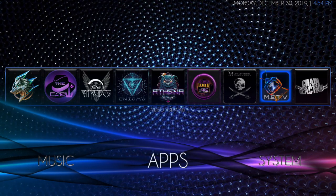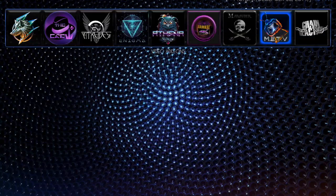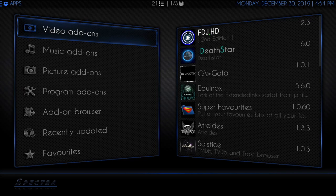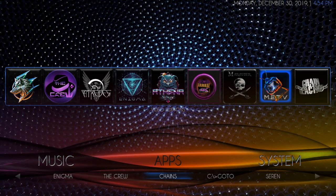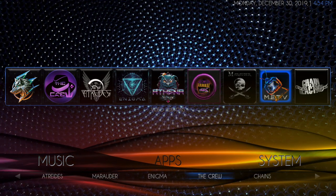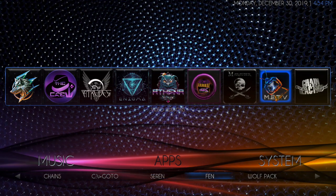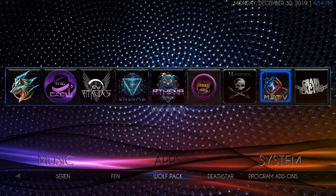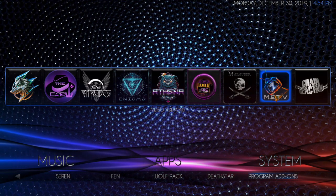Next up is your Apps. Here are your video add-on widgets at the top, and then you can get to all the different types of add-ons. The submenu has your video add-ons that are in the build: Atreides, Marauder, Enigma, The Crew, Chains, GoTo, Saren, Fenn, Wolfpack, and Death Star. And here are your program add-ons if you want to get there quickly.